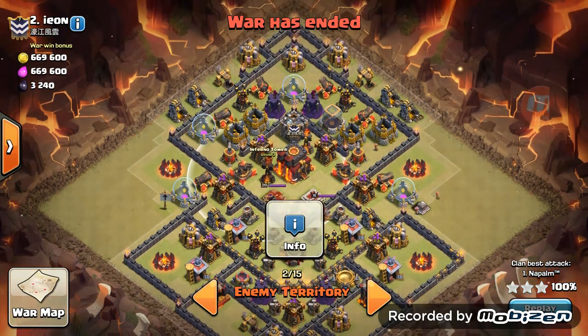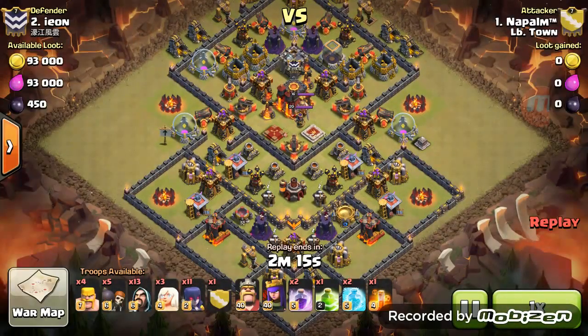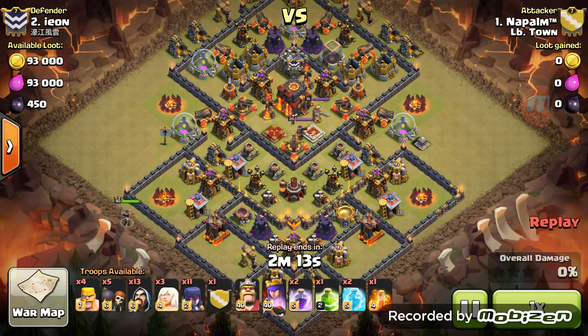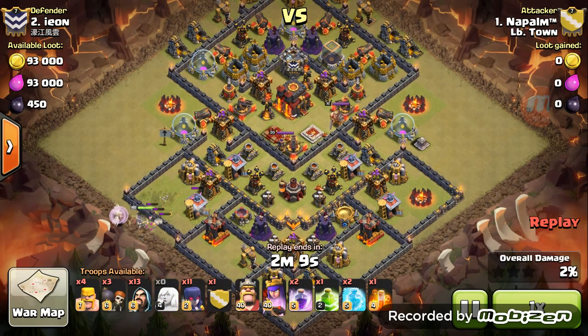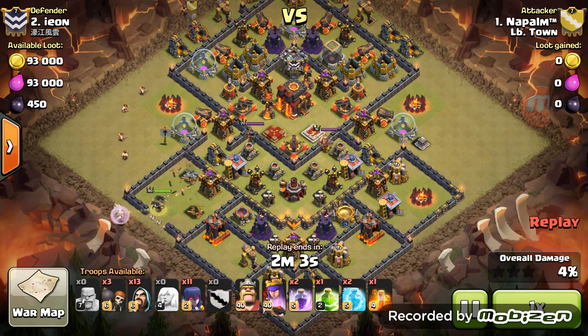He's got three healers. Here comes the Archer Queen — three healers, wall breakers to get that queen inside. She goes to work. He drops four barbs — check that out.